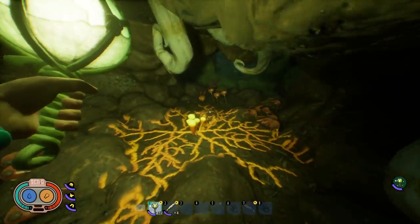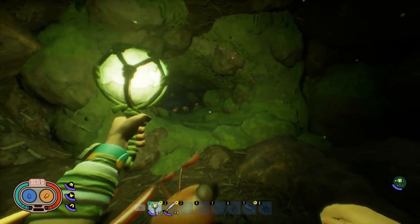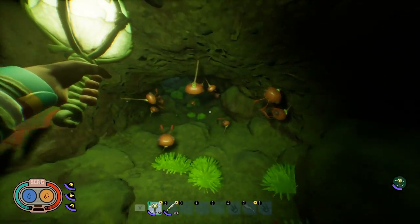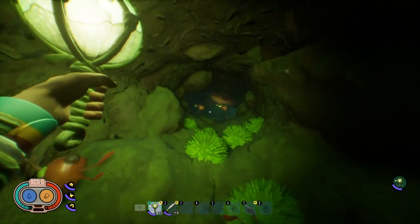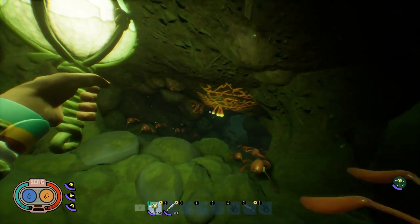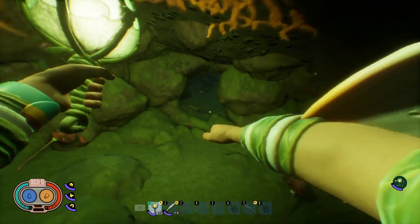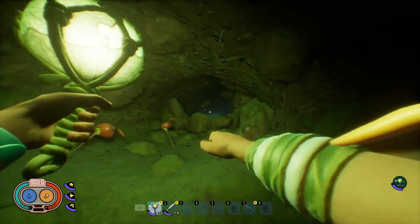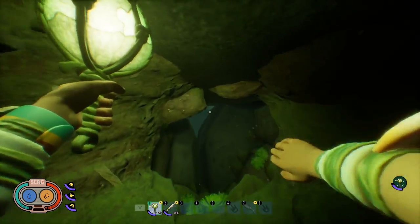One of my favorite parts of open-world survival games is stumbling upon a secret while exploring, and that's exactly what happened while playing Grounded last night. I started a fresh survival world to stream here on YouTube, and while searching for milk molars, I found myself in a cave I'd never been in before. At the end of the cave was the crafting recipe for the Abomination Totem, which must have been secretly added in the hot and hazy update.